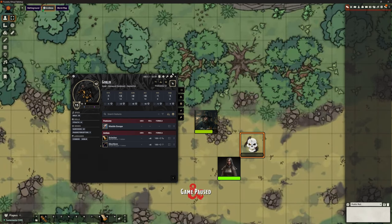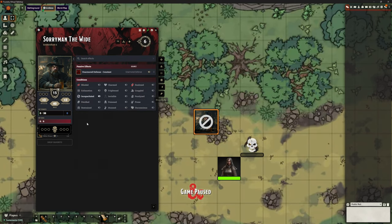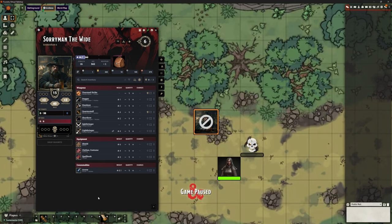I can do exactly the same to Sorryman — some of you will have seen this in my videos and not necessarily realised where it comes from. So if I drop him to zero hit points, he drops to incapacitated. And if I look on his effects tab, we can see incapacitated is indeed switched on here. So it's not just putting an overlay on — it is actually updating the character, which means it does filter through to any other actions, such as casting spells that require them to be incapacitated. And again, any kind of healing — just one hit point — and he's no longer incapacitated, but he is bleeding because he's below 50% health.